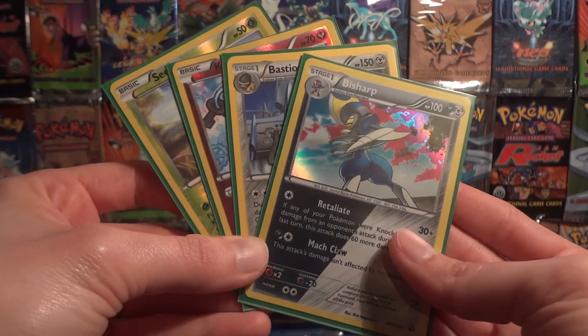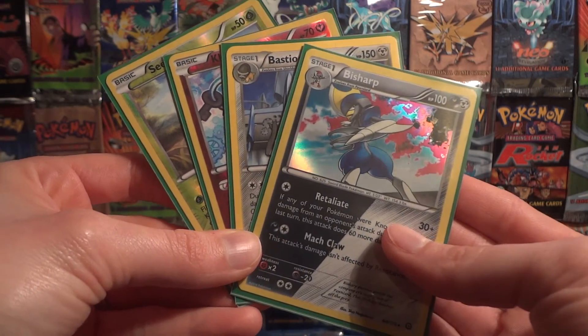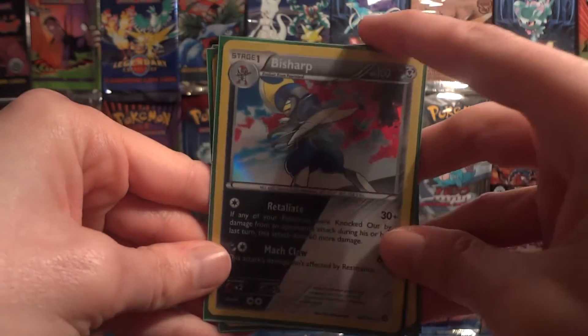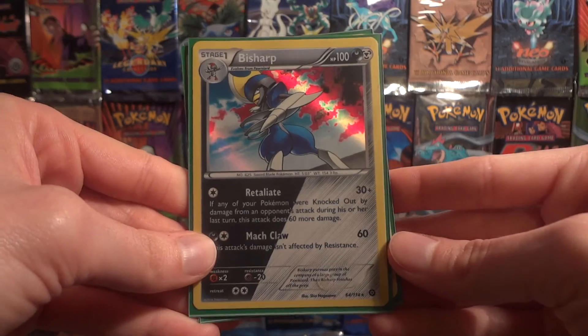Thank you very much Freaky Dedenne, and again if anyone has that Volcanion Secret Rare or a Xerneas Break to trade, please check out my trade binders.